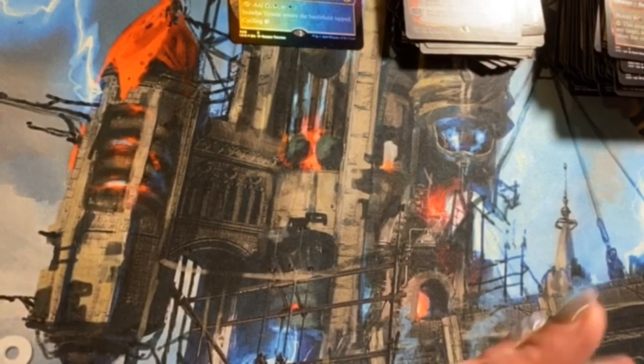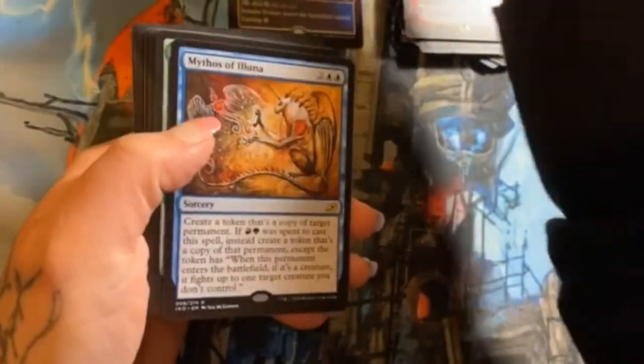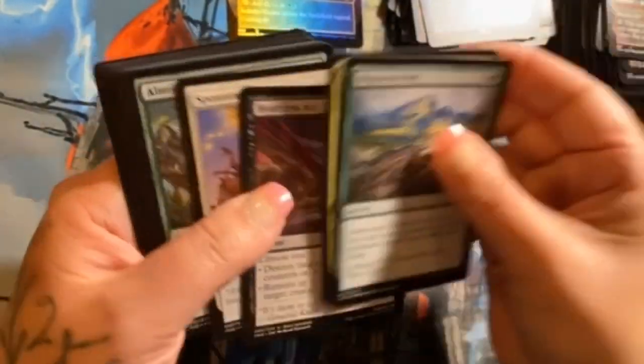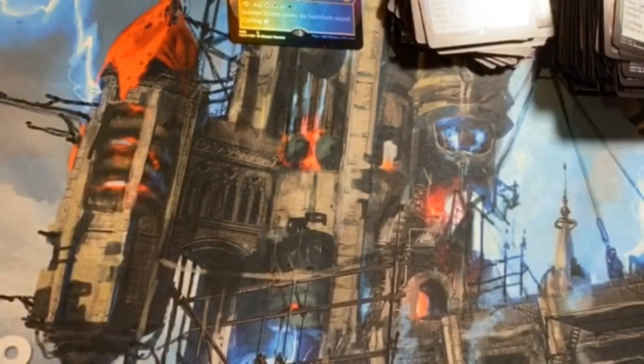There can be more than one alternate art in a pack as well — that's why I go ahead and check them even if the uncommon or rare is already an alternate. You can actually pull one in a pack. Mythos of Lurrus, Migration Path, Trumpeting Gnarr, and Heartless Act — no alternates.